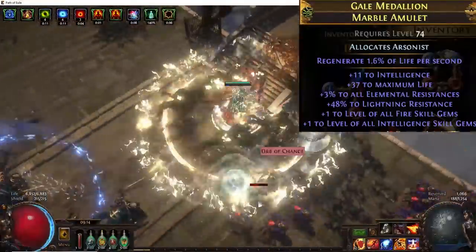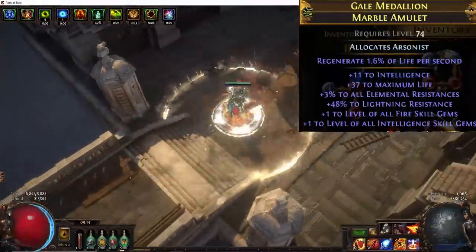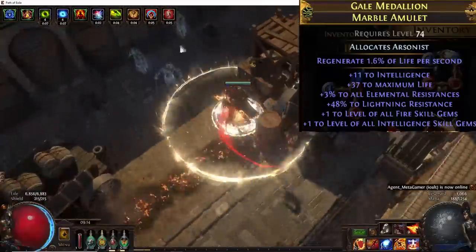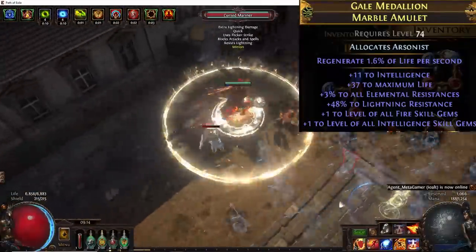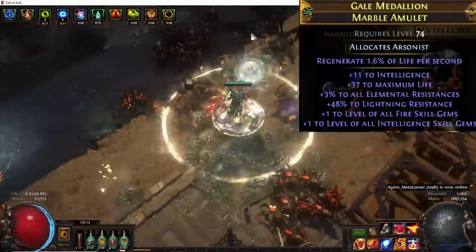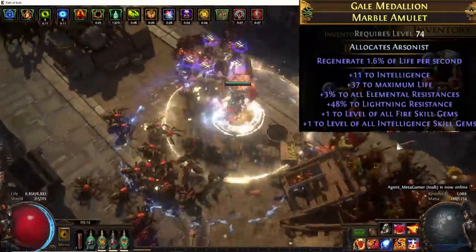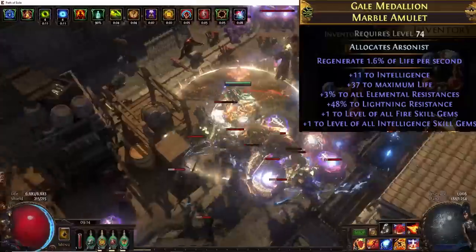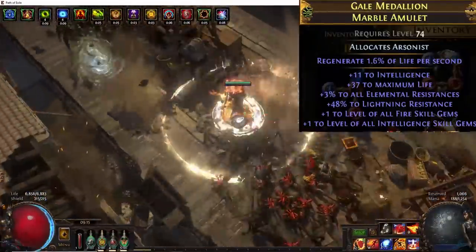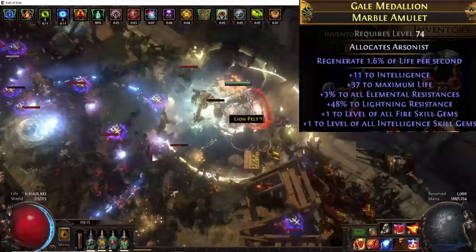To craft it: grab a Hunter amulet and alteration spam until you get plus one to intelligence skill gems, then grab a Marble Amulet and alteration spam until you get plus one to all fire skill gems. Then you can awaken these two together to get a plus two to Righteous Fire, which gives a lot of base fire damage over time per second as well as increased radius. After the Awakened Orb combination, you can fix the prefix generally, unless it hits something like rarity or mana — that cannot be target annulled with Harvest crafting and you may have to awaken orb another amulet. But if you hit something like defense or life, you can recraft those with Harvest mods until you get the perfect life roll.